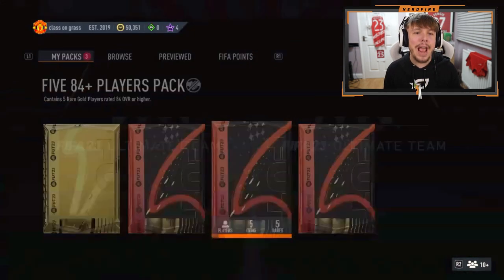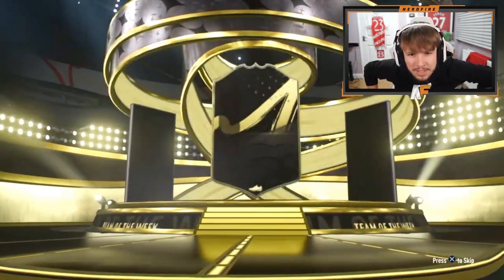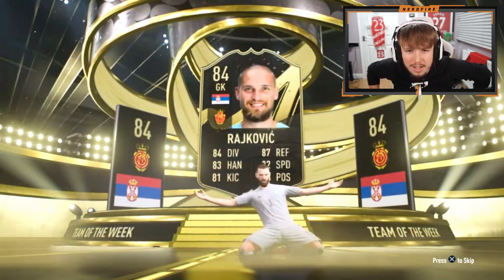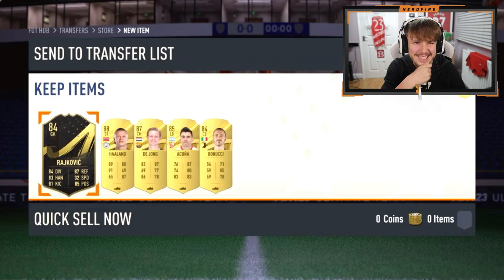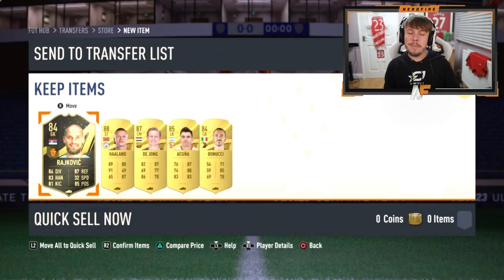Here we go — five 84 plus players pack. Future Stars maybe? In-form? It's Radzikovic — 84 in-form on the front. Please tell me there's a walkout behind him. Yes there is — there's two walkouts: Haaland and De Jong. I thought we were about to see another 84-only pack, but we avoided that.